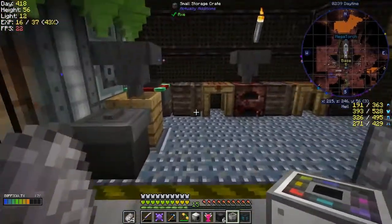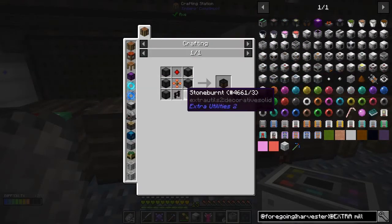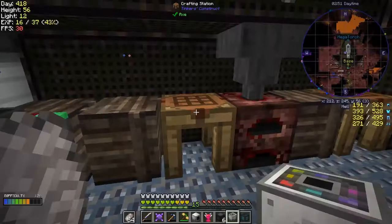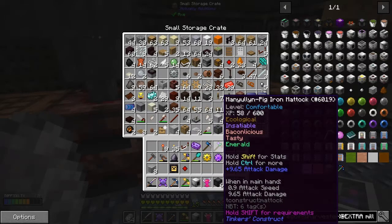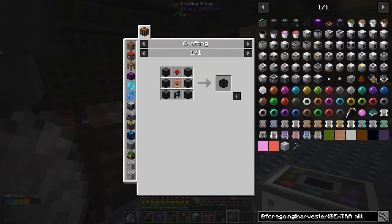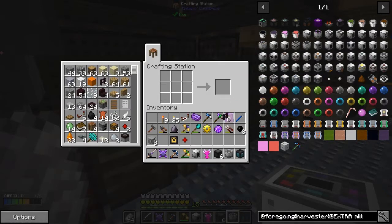Now we can actually make the fire mill and I think this is also a quest. We're just missing one nether brick fence. I might even have one of those in here. I don't see one - let's try doing it anyway. We'll just want one of those and put the others away.